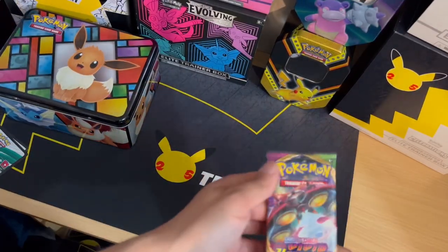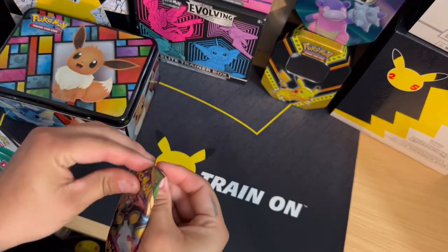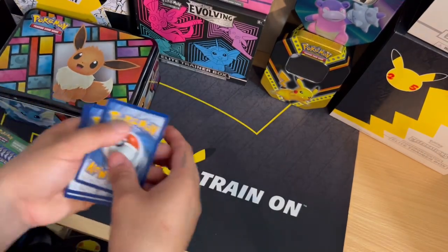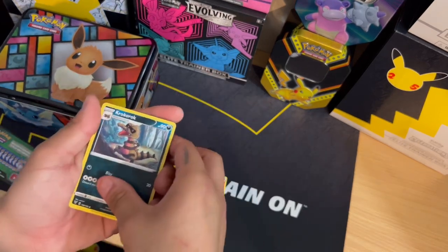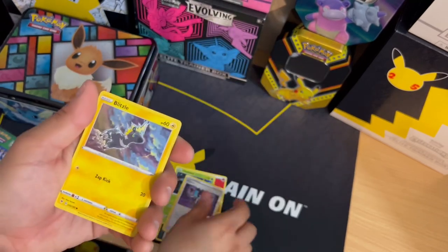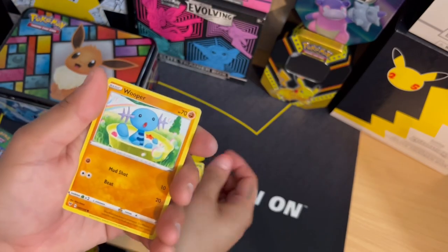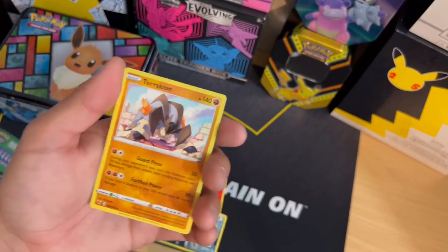All right guys, we are on our last pack right here — Vivid Voltage. We got: Alolan Vulpix, Blitzle, Slugma, Beldrum, Milcery, Wooper, a reverse holo, and a non-holo.